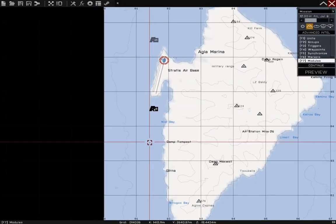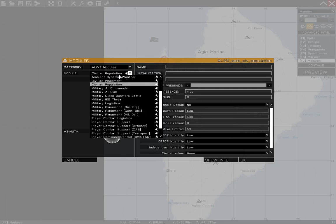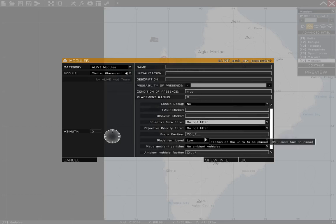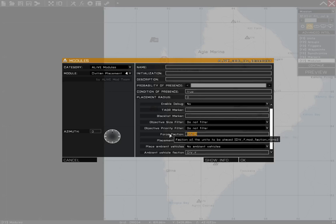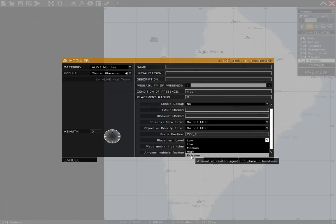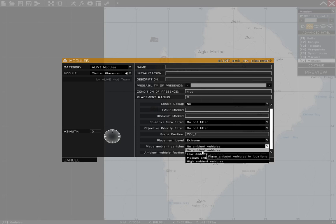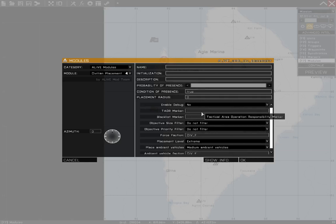Then we'll need a Civilian Placement Module. Set up the settings real quick. First, faction — the faction that will be used to spawn civilians. You can set the placement level, how many civilians will be spawned in each objective. We can spawn ambient vehicles if wanted and set the faction for that. And that's all we need. We're going to skip the blacklist and TAOR markers for now.